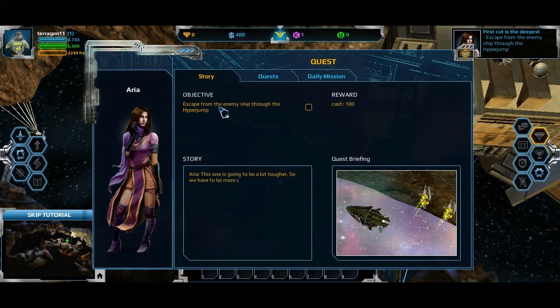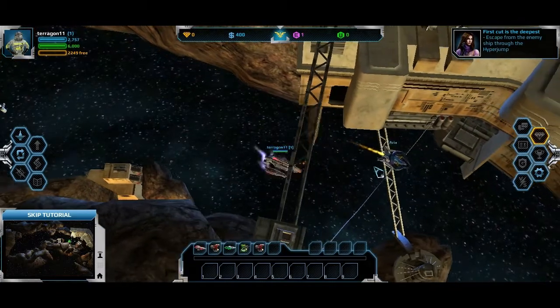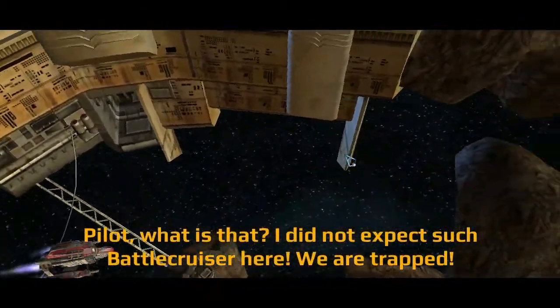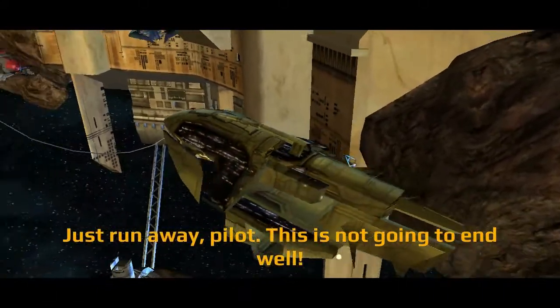Escape from the enemy ship — escape? I don't escape anywhere, I'll kick their butts. Let's go kick their butt. Come on, Aria. We're trapped. Don't worry Aria, we'll get through this. We'll kick his ass. This isn't gonna end well.